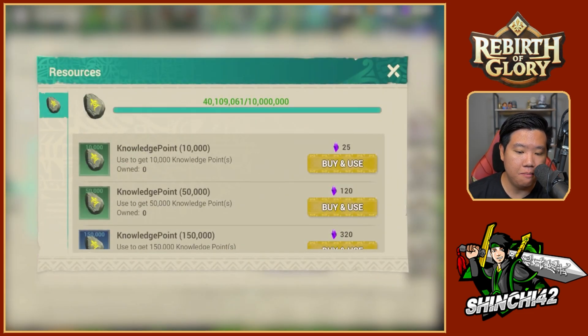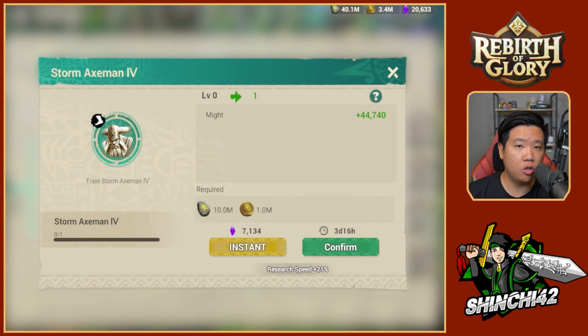It's going to cost us 10 million Knowledge Points to begin this research, and you are going to need 1 million gold, so make sure to prepare for this.